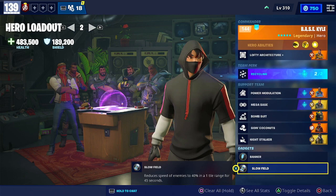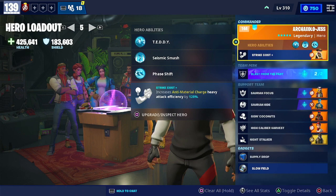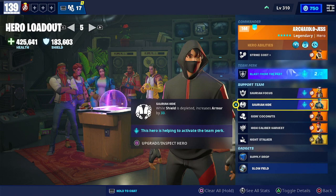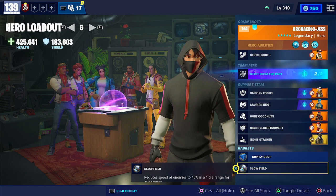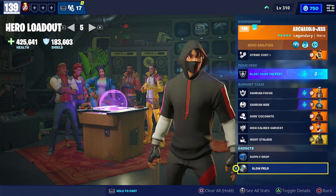My farmer loadout has Archeologist on lead so the Anti-Material Charge is cheaper, with Blast from the Past team perk activated by Saurian Focus and Saurian Hide for energy and armor. Going Coconuts as a healing source — as a farmer picking up many objects you'll get a ton of coconuts, which you can share with teammates. High Caliber Harvest for the additional loot when punching, and Night Stalker for movement speed. Running Supply Drop and Slow Field gadgets. It's a basic farming loadout similar to the base game, but you can adjust it — perhaps adding a Supercharged Traps team perk if you have enough teammates farming.